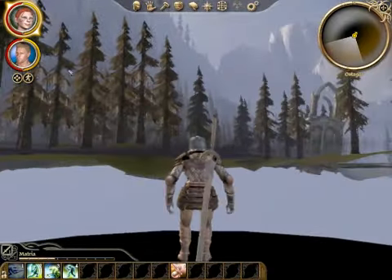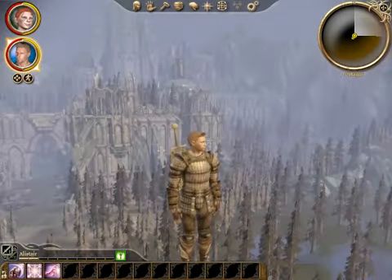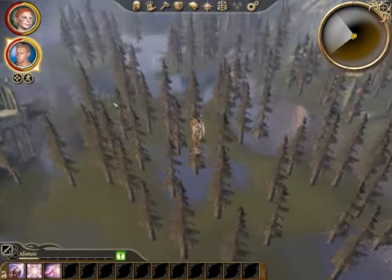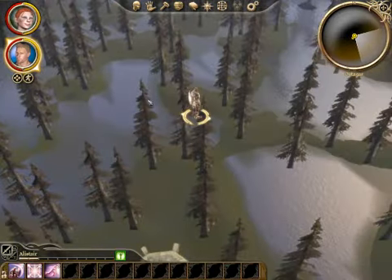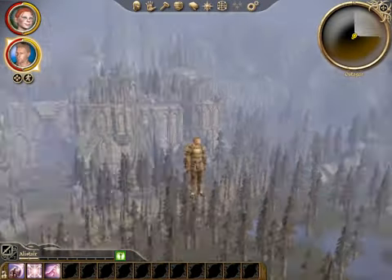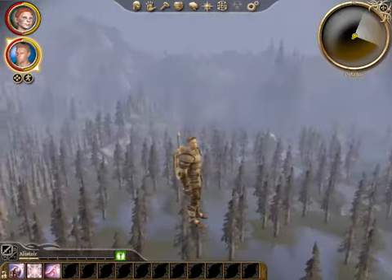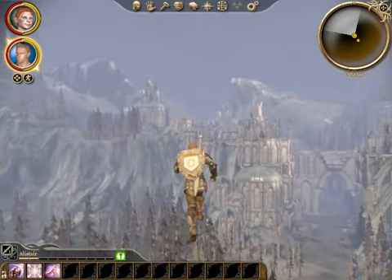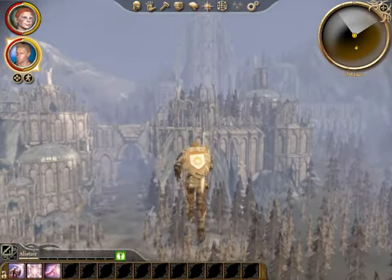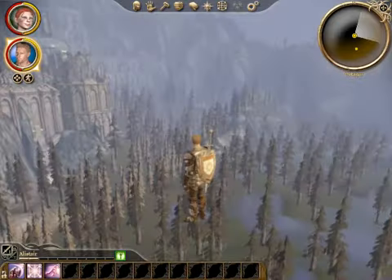I wonder what Alistair's up to. He is... floating in mid-air. Okay. Maitreya starts teleporting to wherever he is. Lovely view, but maybe we should be working our way back to Ostagar.